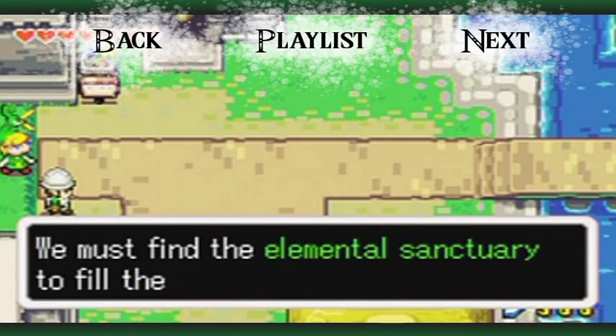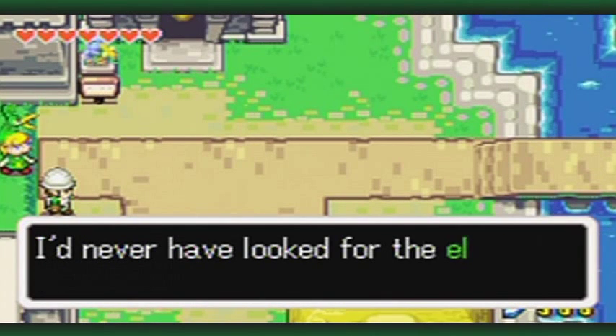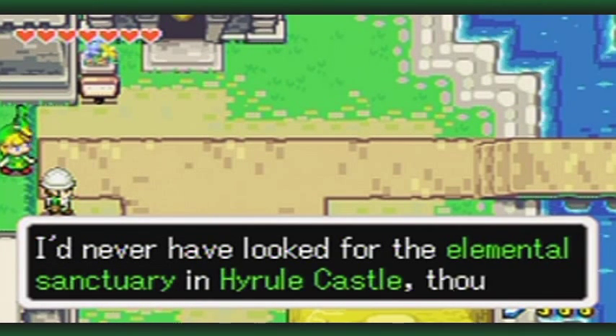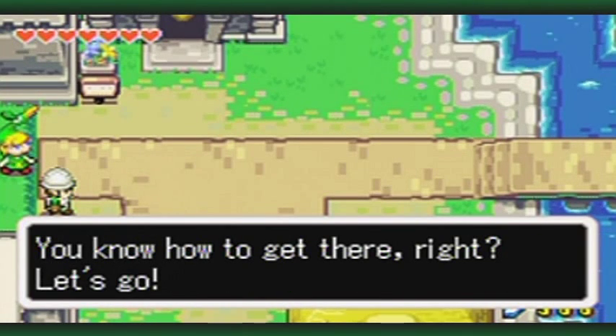We must find the Elemental Sanctuary to fill the sword with elemental power! I'd never have looked for the Elemental Sanctuary in Hyrule Castle, though. You know how to get there, right? Let's go!